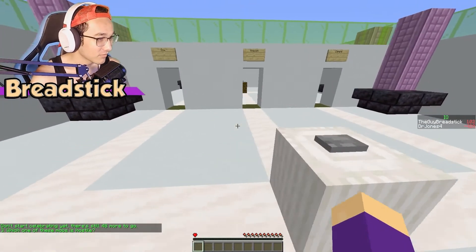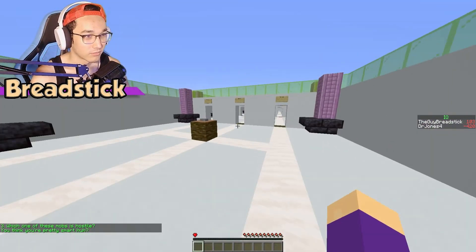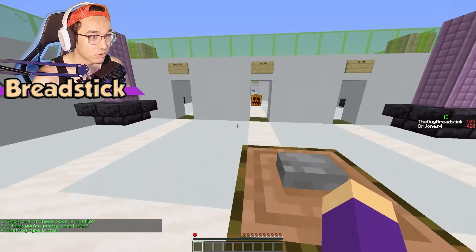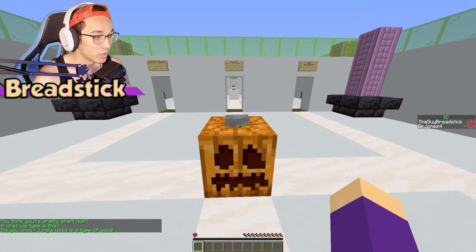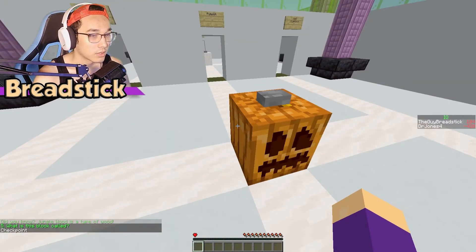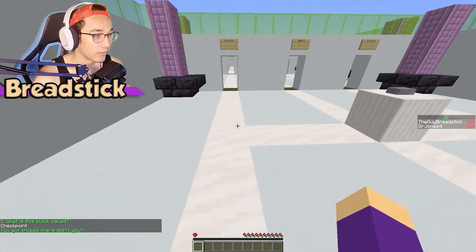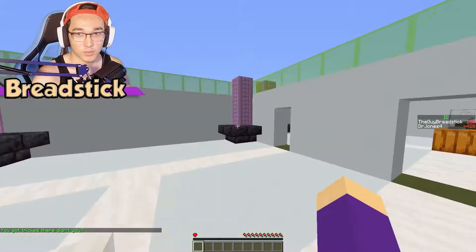Which one of these mobs is hostile? Zombie. What log is this? Jungle. Did you know jungle wood is a type of wood? What is this block called? I'm pretty sure it's a carved pumpkin, right? Yeah — you got tricked there, didn't you? Nope! I'm too good at this!